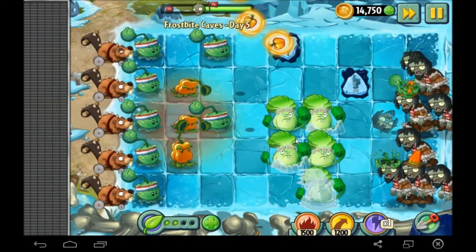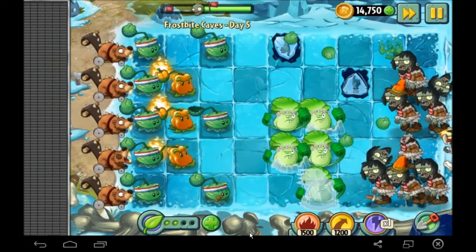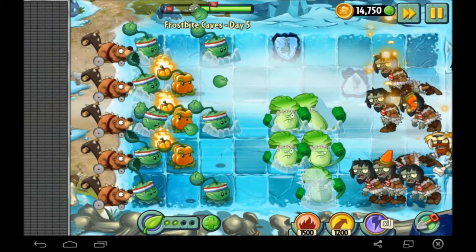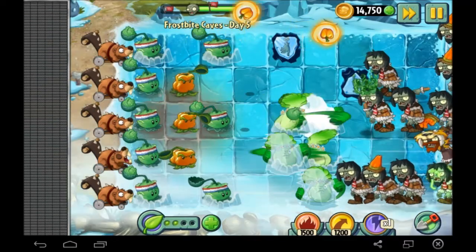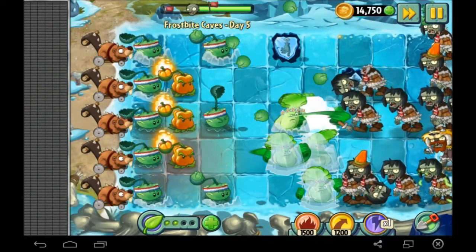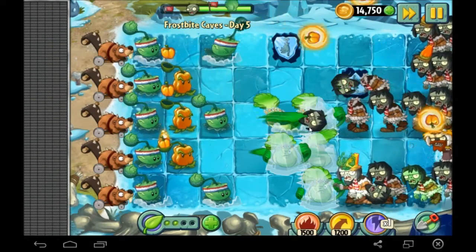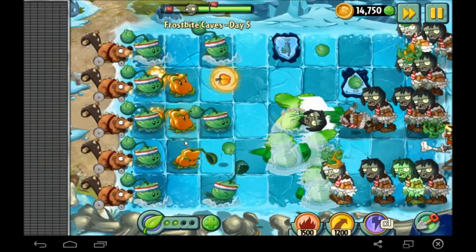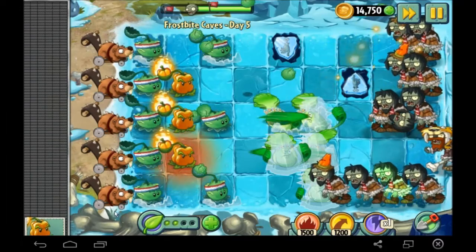Yeah, I'm definitely liking the Pepper Pulse. They look pretty cool but they're hot. Oh my god, they're just amazing. Look at how quickly they defrost that ice — and now they're defrosting all the other plants in the vicinity. These guys are awesome, man. This is like my second favorite plant. Homing Thistle is first and the Pepper Pulse is second. I love these guys.